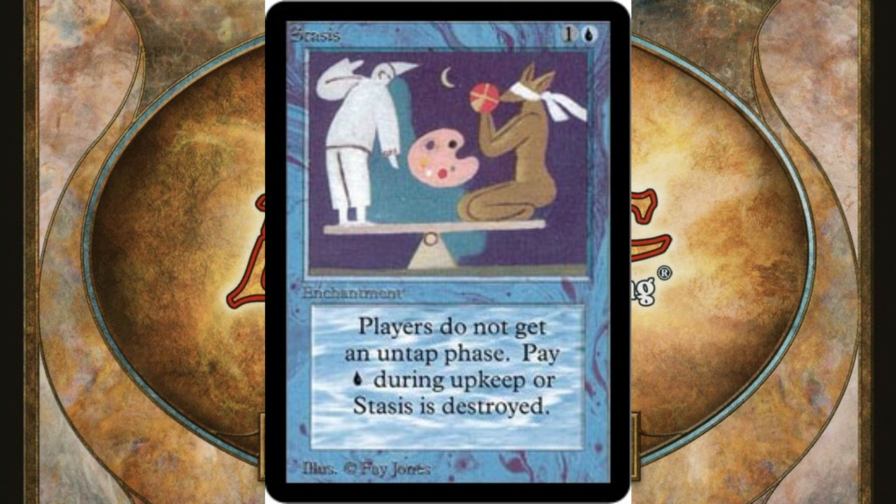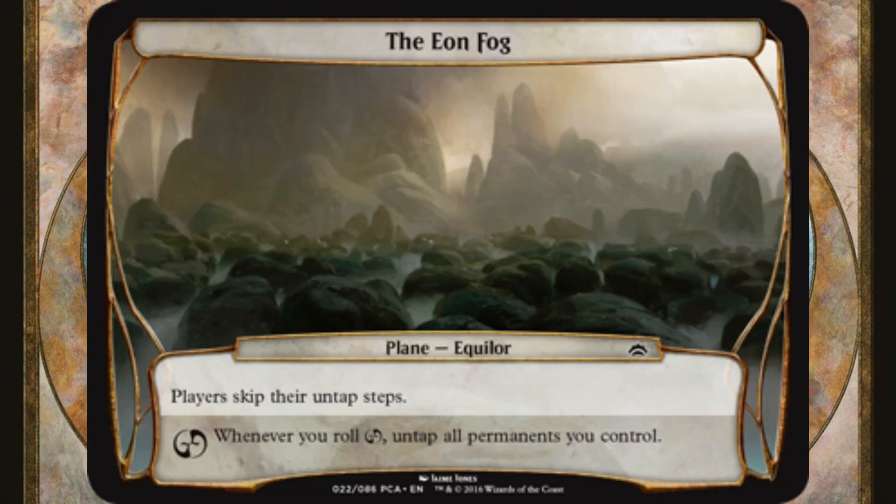Yay? Whenever you roll chaos, untap all permanents you control. So rolling chaos is a way to unlock your permanents from stasis, a feature from which your opponents cannot benefit. Preventing each player from untapping permanents they control should lead to longer and grindier gameplay, in addition to raising the salt levels amongst the players in your playgroup.